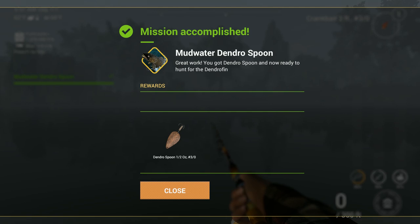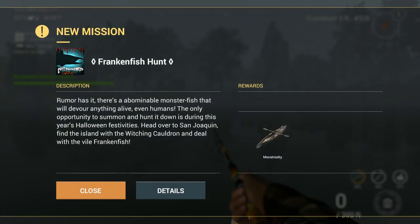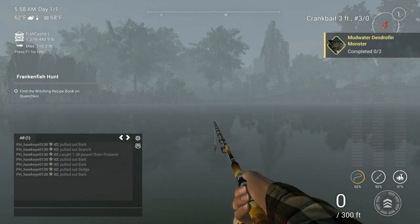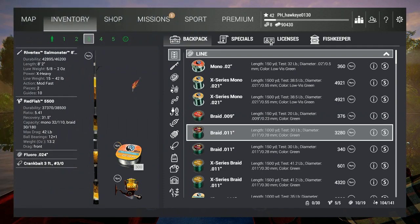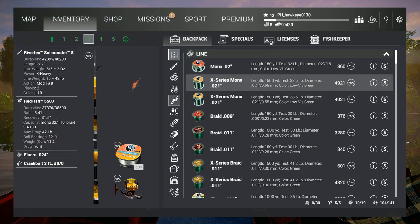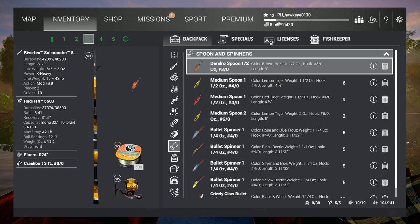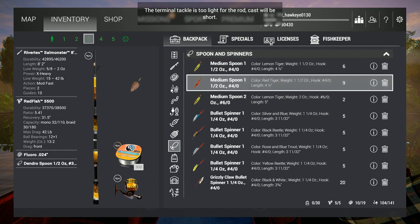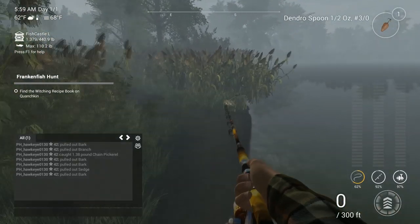Now we have the Mudwater Dendrospoon. Great work — you got the Dendrospoon and are now ready to hunt for the Dendrofin. That's kind of a vicious-looking critter. We have got our new lure — it's a one-half ounce, so it's kind of small for this rod and supposed to be a bit light. But we may not have any trouble here.